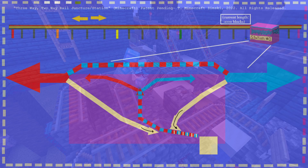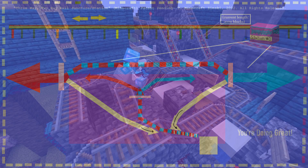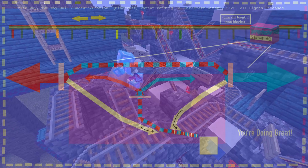We'll understand it once it's finished. We need three switches, where the players will stop and determine their location before proceeding. And here we are at the central, outgoing switch.